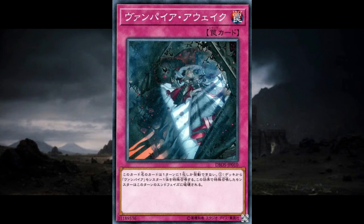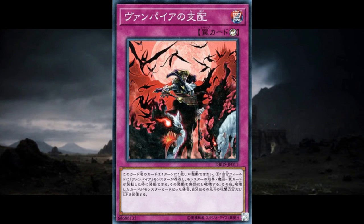Lastly, Vampire Domination — a counter trap for many situations. If you control a vampire monster, you can negate any spell card, trap card, or monster effect, destroy that card, and if it was a monster, you gain life points equal to that monster's attack. You're not really going to be quenching your thirst off negating something like a Ghost Ogre, but the life points are just a nice side bonus. Being able to have an Infernity Barrier on hand is great for basically any deck, and if you happen to destroy something with a lot of attack points, that's just extra life points to fuel your other effects that are eating those up.